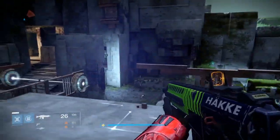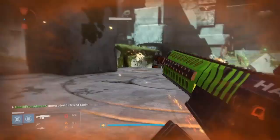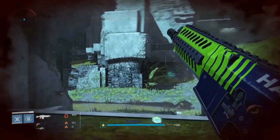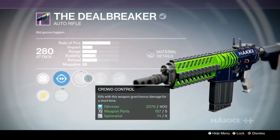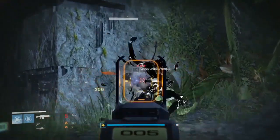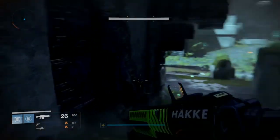Next is the Deal Breaker, a gun that after the April update got even better from the vendor. I used the Deal Breaker a lot at the beginning of the Taken King. It's a high impact, low rate of fire auto rifle from the Crucible vendor — a Hakke model. With counterbalance, crowd control, and brace frame it becomes a laser beam. The mag drops to 20, but it's a really strong, cool-looking gun.